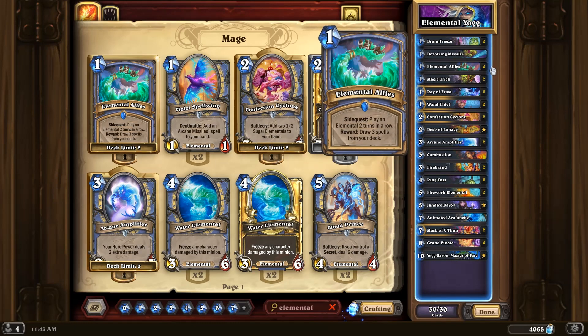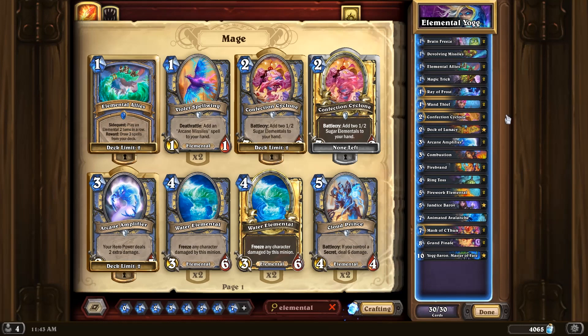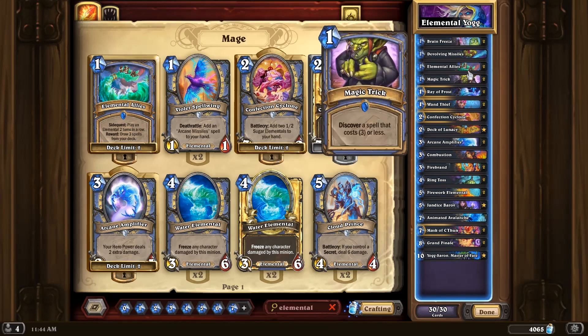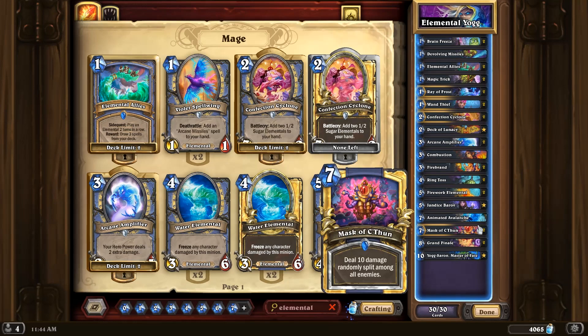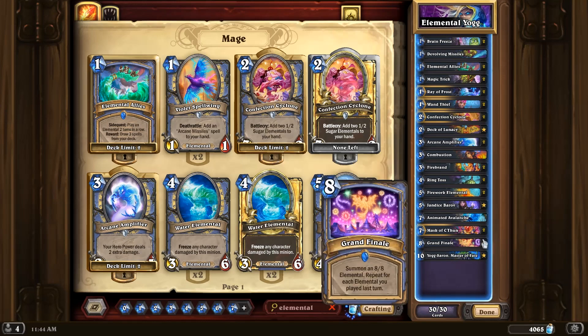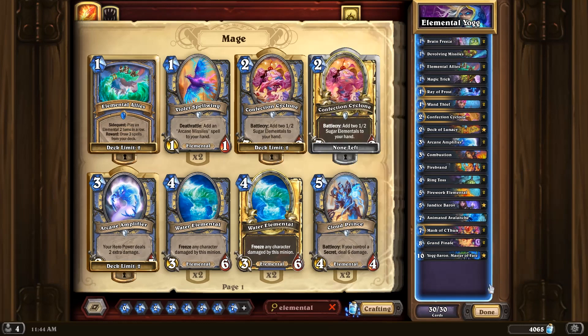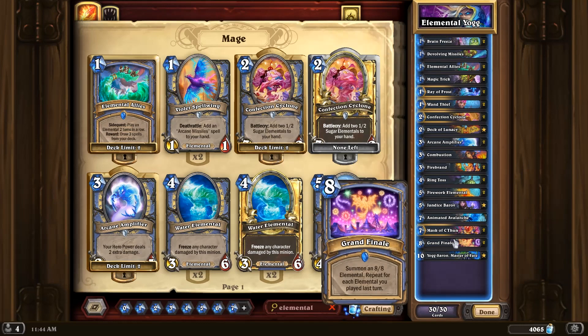We've got a lot of cheap spells to combo with that, and I also have an elemental theme going on. We have the new Confection Cyclone — love the golden animation on this — which adds two 1/2 sugar elementals to your hand, kind of like the old Firefly from Un'Goro. It should help combo elementals for things like Elemental Allies, Animated Avalanche, and the new Grand Finale, which summons an 8/8 elemental and repeats for each elemental you played last turn. Just playing two sugar elementals gets you three 8/8s the turn after.